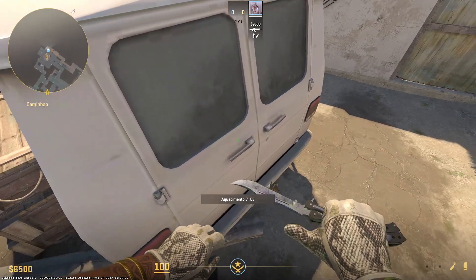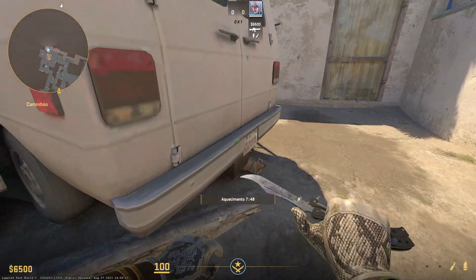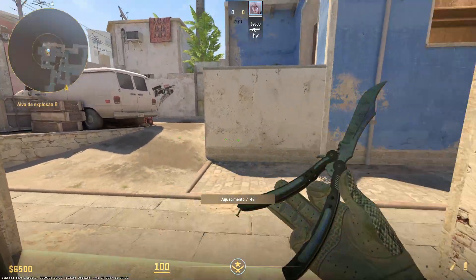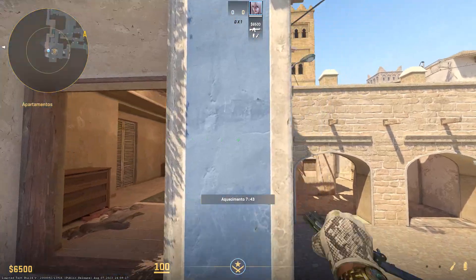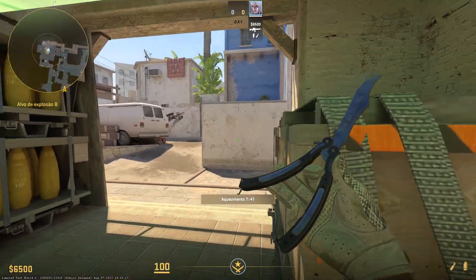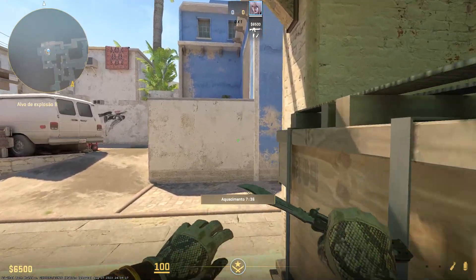Now because the ledge is bigger, instead of bunny hopping on it you can actually run forward a little bit and then jump. So because of this new update the van jump is now a lot easier, so if you guys haven't tried it out yet make sure you try it out and let me know if you guys are able to do the jump now.